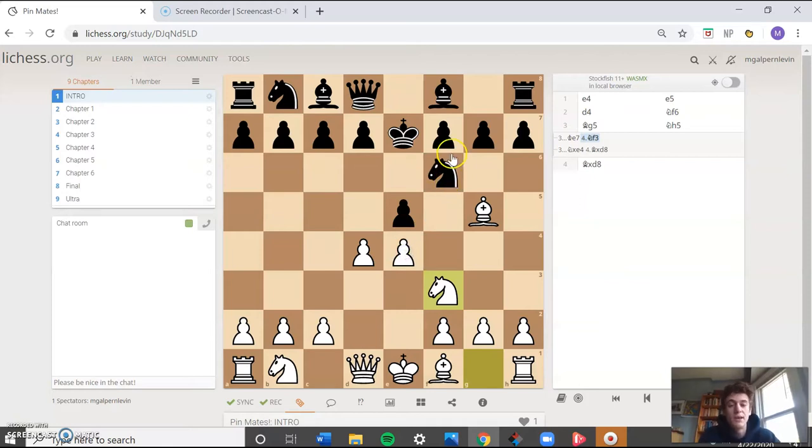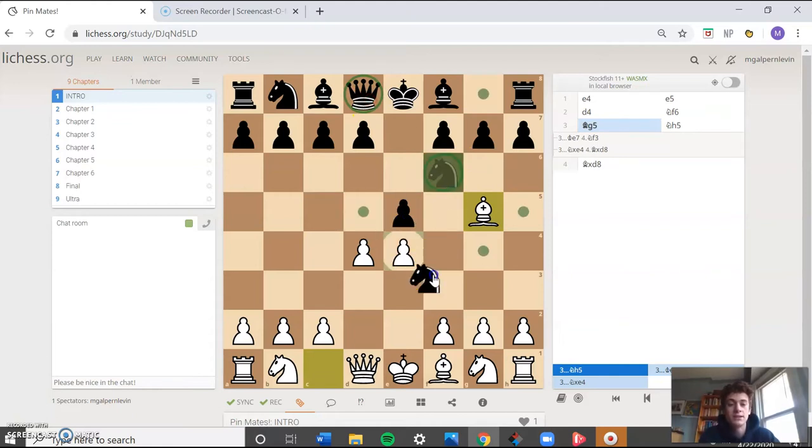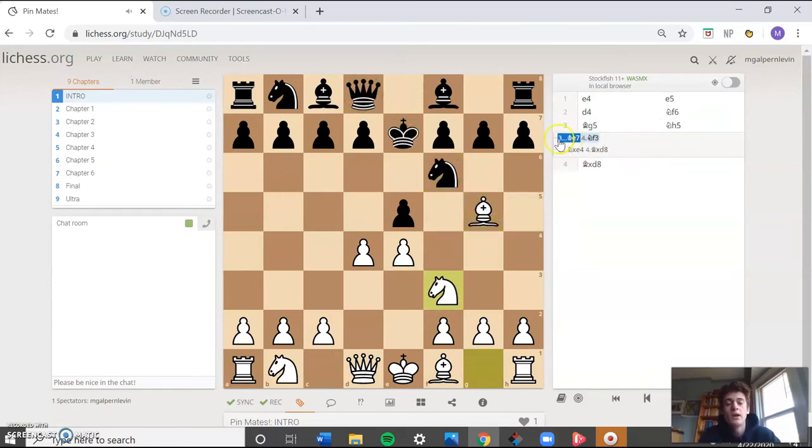Now let's say black plays a move like king e7 and white plays knight f3. Now black has put themselves into what is called an absolute pin. That means they literally absolutely cannot move this knight on f6 anymore. If I try it, the system will not let me do that whatsoever, because according to chess rules you cannot purposefully put yourself into check. So an absolute pin is where a piece is pinned with the king situated behind it — it has no chance of moving.